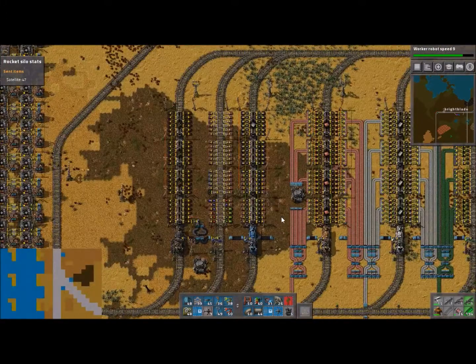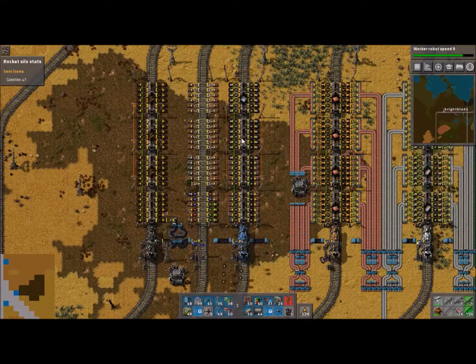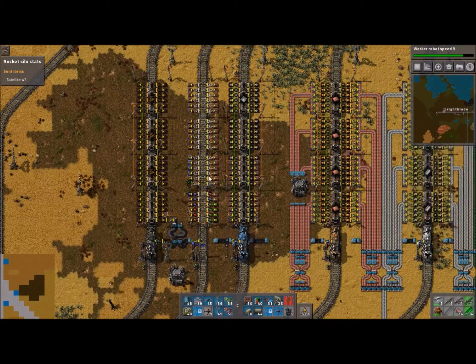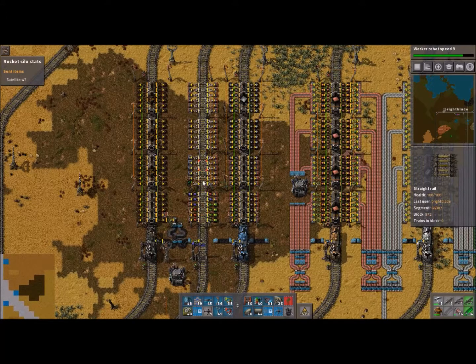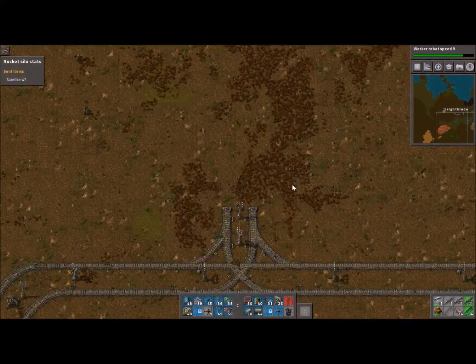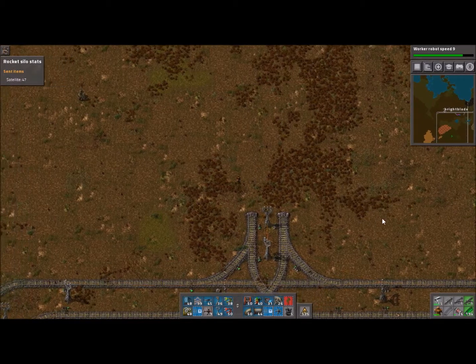What I'm planning on doing is building a train that's going to come over here. This car is going to be completely X'd out. This one here will have enough space to pick up whatever it needs to pick up, but we're only going to allow it to pick up like a row of each item.